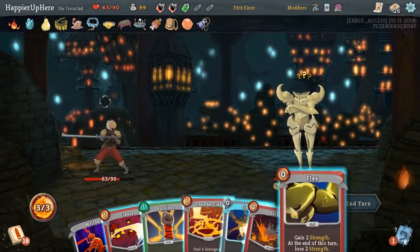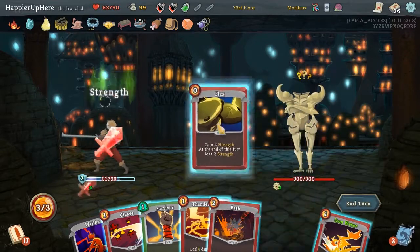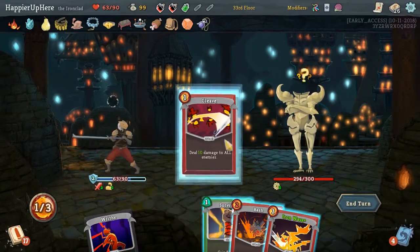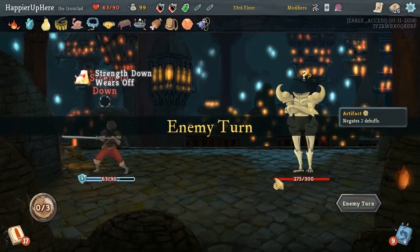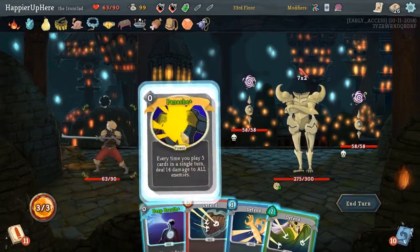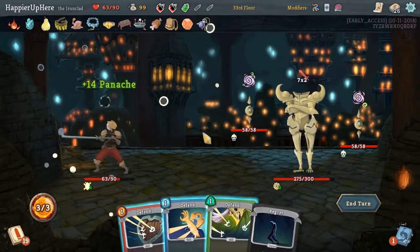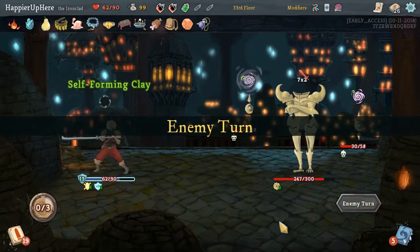Let's Finesse first. Flex, we can Thunderclap. I would Bash, but let's do some damage instead. The Bash would just be to get rid of the Artifact Armor. Panache, Deep Breath, another Panache, and then 3 Defense. Still technically perfecting.